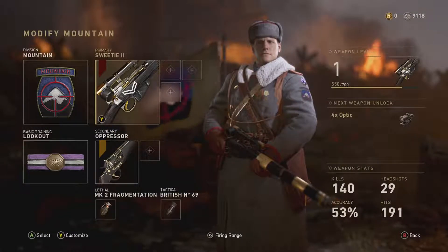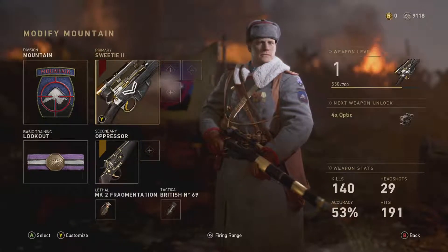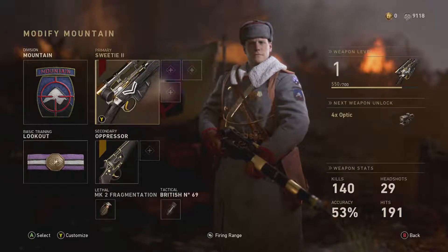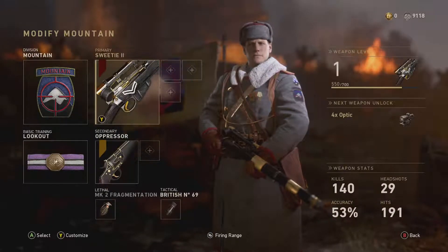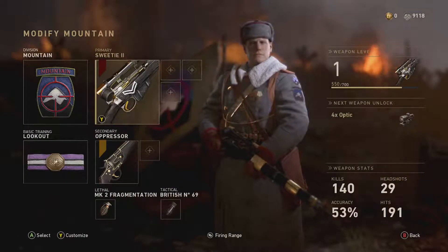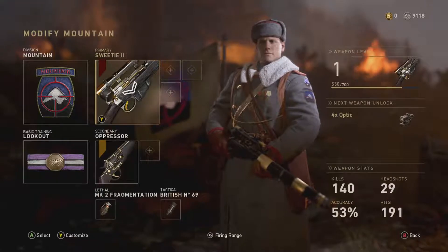We are on episode 19 and today we are starting off with our first bolt and second sniper rifle known as the Lee Enfield. Last episode we showed off gold camo on the caravan and now it is time to start off on the Lee Enfield. I like the Lee Enfield — it's pretty good. I hit my first sniper clip with it on World War 2.